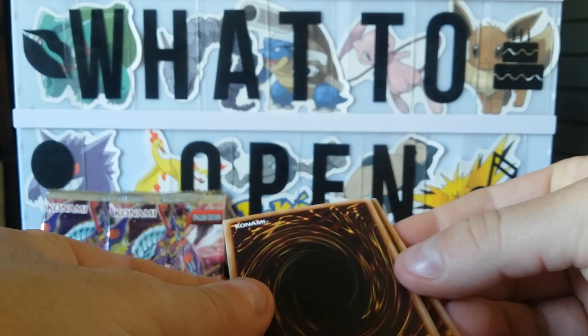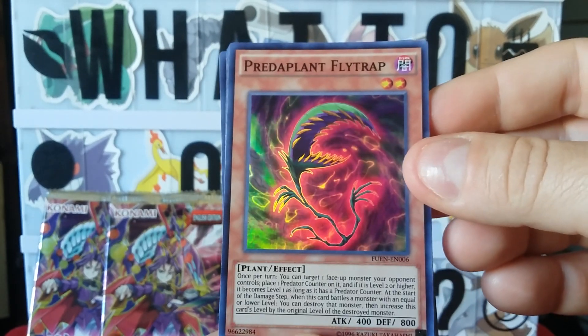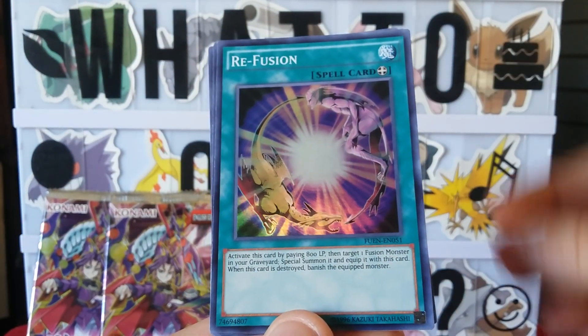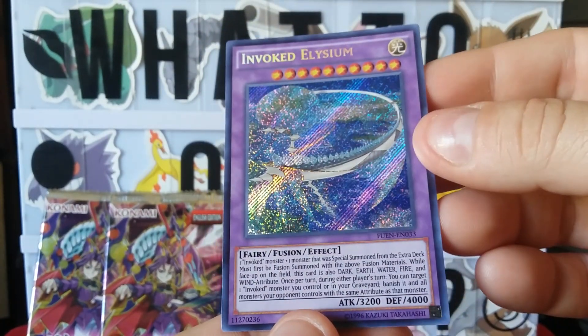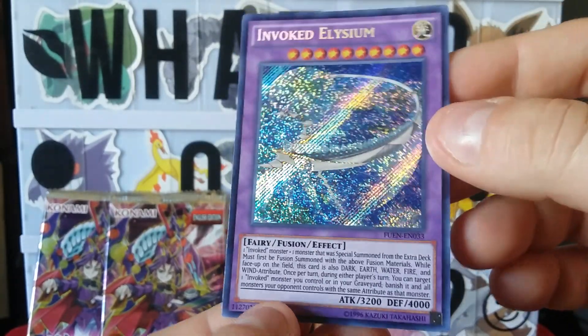This is the next pack — one from the front to the back. We got a Platyplant Flytrap, a Fluffle Owl, a Refusion, a Freightful Wolf, and an Invoked Elysium. That's a pretty one! Fusion Fairy. All right, two more to go guys — what do you think so far?